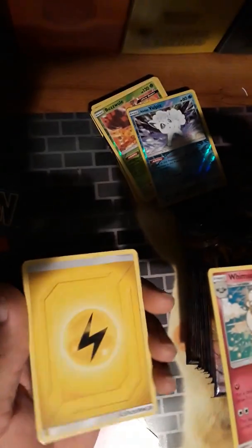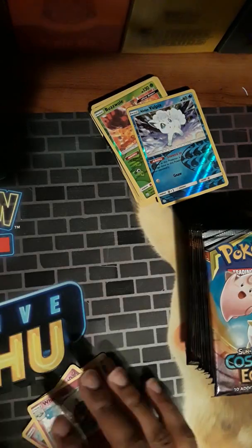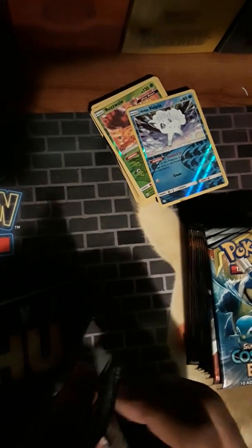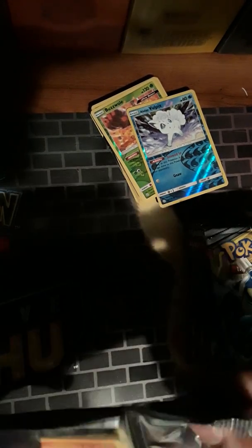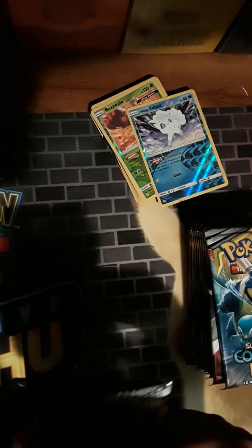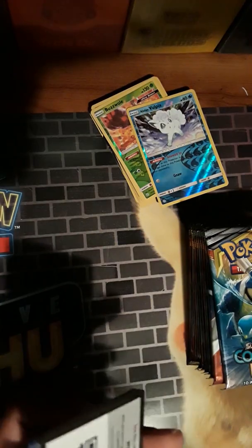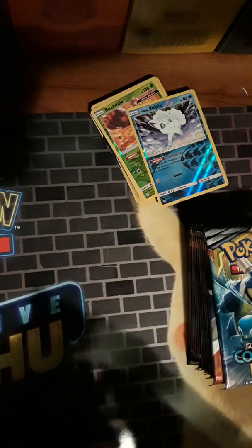Whimsicott. Has anyone else noticed that the energies have been upside down in my packs? Like, this energy card is upside down but nothing else is. Is that normal? I wish it meant I had error packs. The Japanese set coming out around this time - Tag All Stars or something like that - had god packs in it. And look, the code is backwards too! What's going on with these packs? Maybe production quality has just gone down.